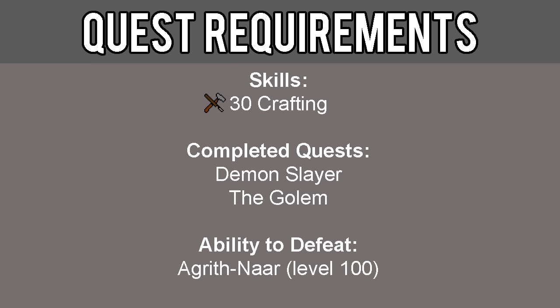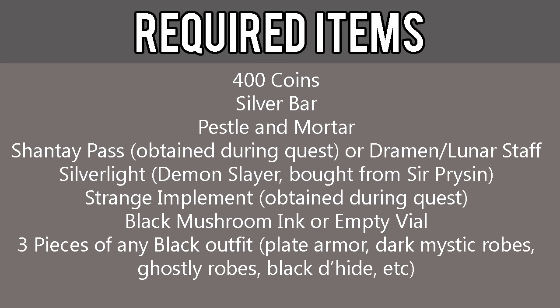The requirements for this quest include 30 Crafting, completion of Demon Slayer and the Golem quests, and the ability to defeat Agrith Gnar, level 100. The required items include 400 coins, Silver Bar, Pestle and Mortar, Shantay Pass (obtained during the quest), or a Dramen Staff or Lunar Staff, Silverlight (received from Demon Slayer, or buyable from Sir Prysin for 500 GP at Varrock Palace), and a Strange Implement (also obtained during the quest).